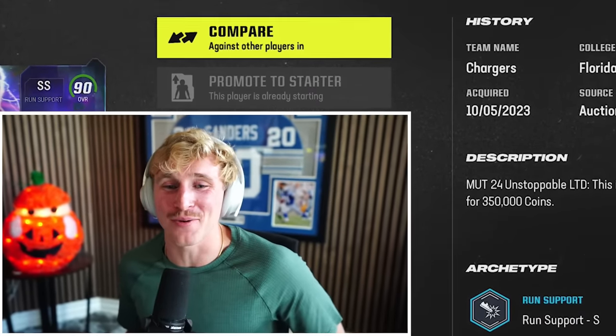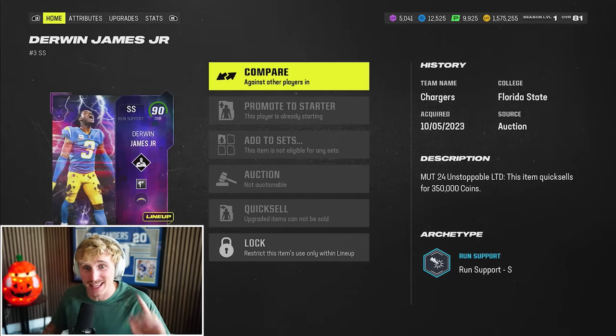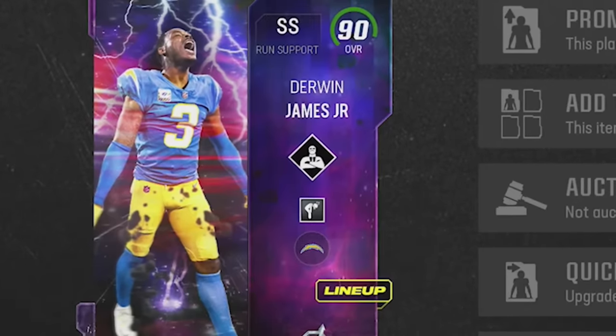Hey, what's good boys? Welcome back to Wheel of Mutt. Our first ever Prestige has paid off. I told you guys that Derwin James was about to get a card, but I did not expect this. There's a brand new promo called Unstoppables, and there were two limiteds on the first drop: Josh Allen and of course Derwin James.